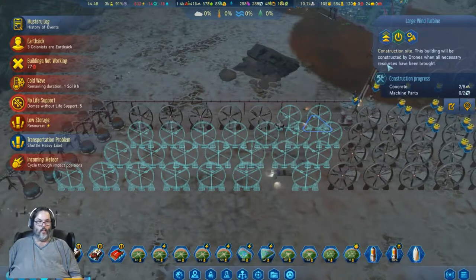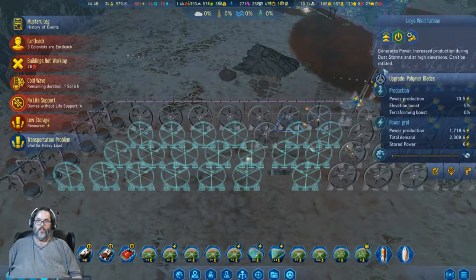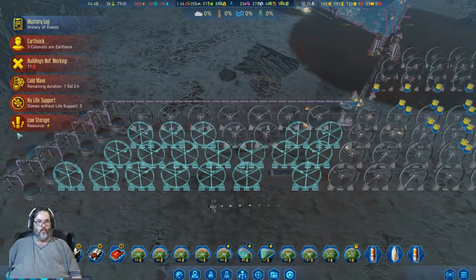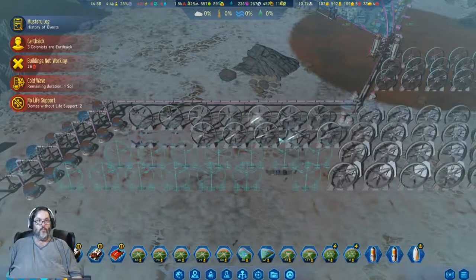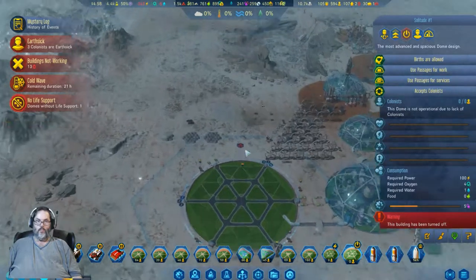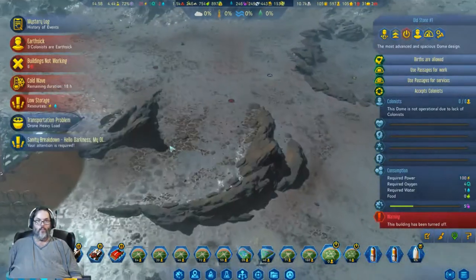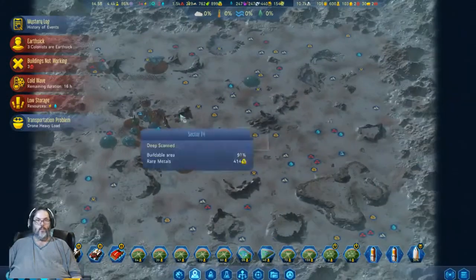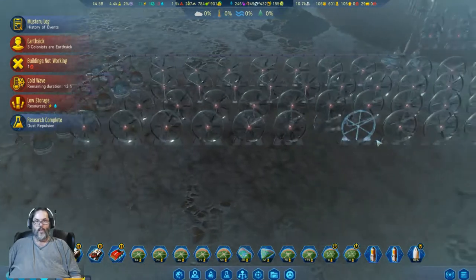All right, we're gonna go ahead and bring these online. All right, landscaping, low power. Wow, all right. Now this dome — let's go ahead and turn off. That's cool. The other dome is out here, and you know what, I'm going to turn it off too. Sanity breakdown — send them to the infirmary, up here there we are. All right, do that, we got one more.